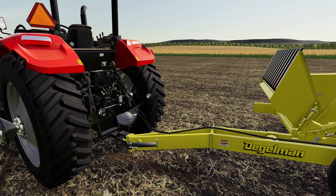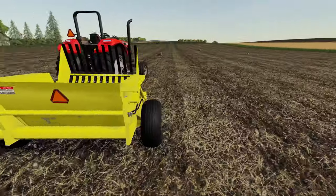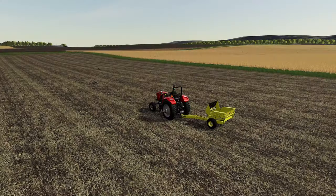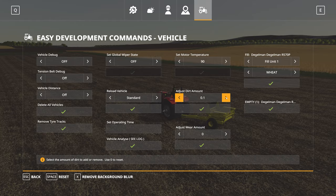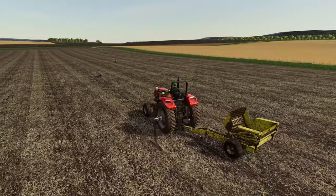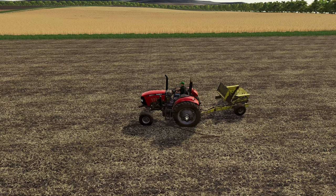If we hook this up to our tractor, you can see we've got hydraulic hoses hooked up as well. It's a nice looking model with a little bit of wear by default. If we hop into the tractor we're going to use the development tools — you can see we've got a nice dirt mask on everything, so as you use this piece of equipment it is going to get a little bit dirty moving around in the field picking up rocks.